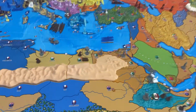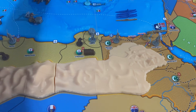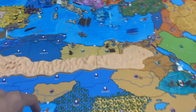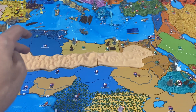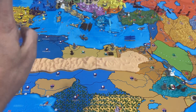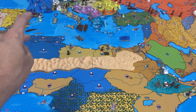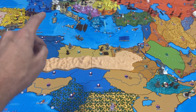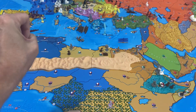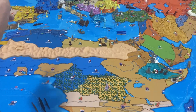We will bridge over this mountain infantry into Albania, so that's two mountain infantry now in Albania. The fighter will stay in southern Italy. I think that's going to be it for our non-combat moves.